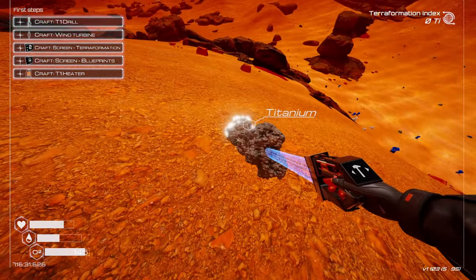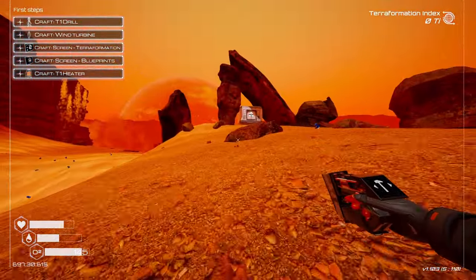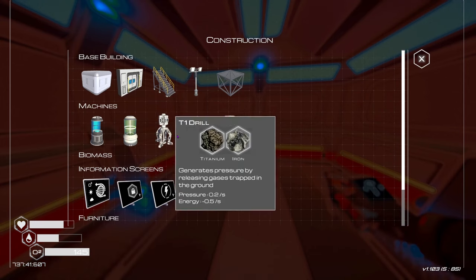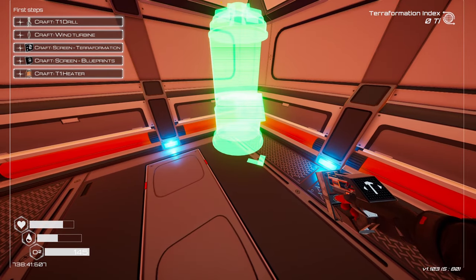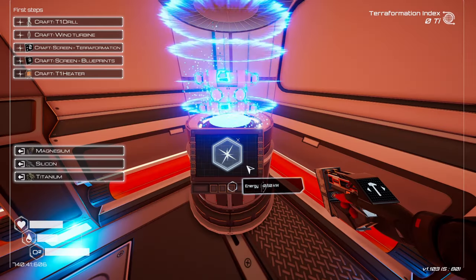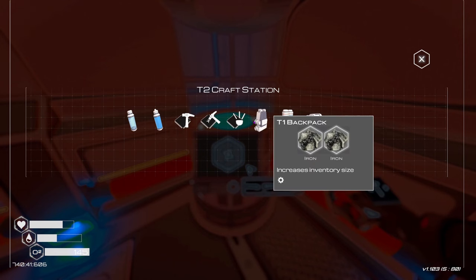Let's grab some cobalt, magnesium, and titanium. How do I craft things? What's it called — a craft station? Iron and silicon. Now I can click on this — exoskeleton! I feel like that was very useful timing. Tier one, tier one, tier one — we have all those.